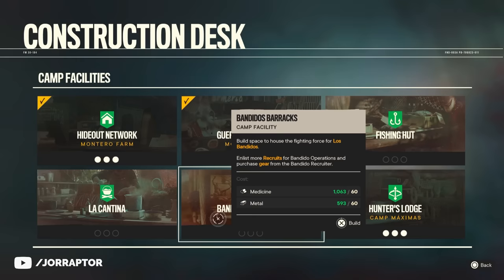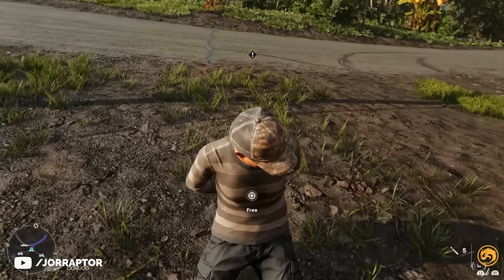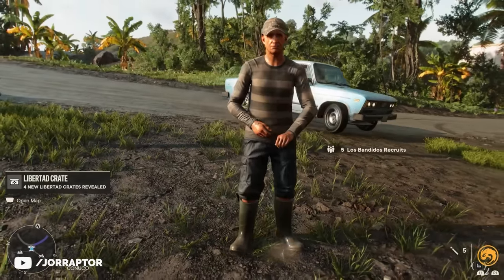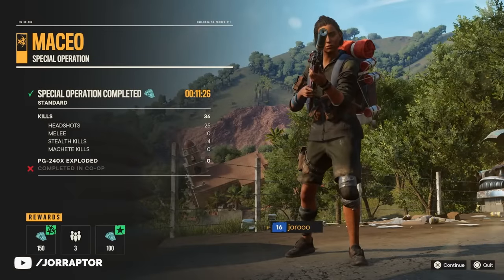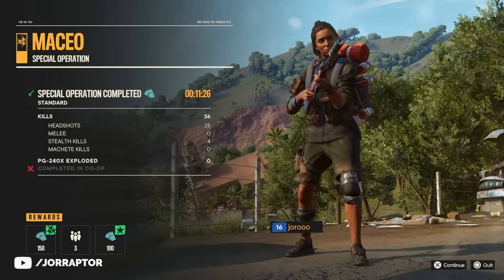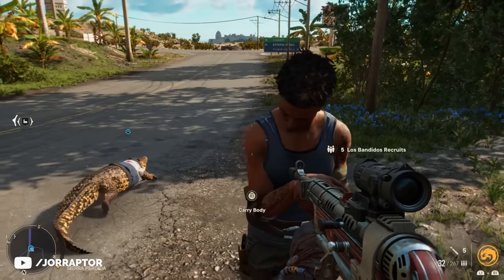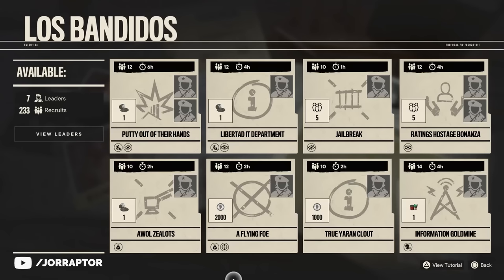The more you upgrade the Banditos Barracks, the more recruits you can gather. For example, saving hostages in the world now gives you five recruits when you fully upgrade this building. Doing the special operations gives you recruits too. So simply by just playing Far Cry 6 — going through the main story, free roaming the open world — you get a lot of recruits, which are needed alongside leaders to start these Los Banditos operations.